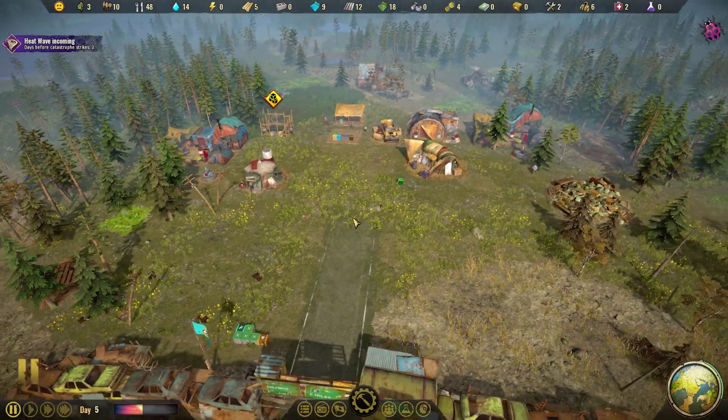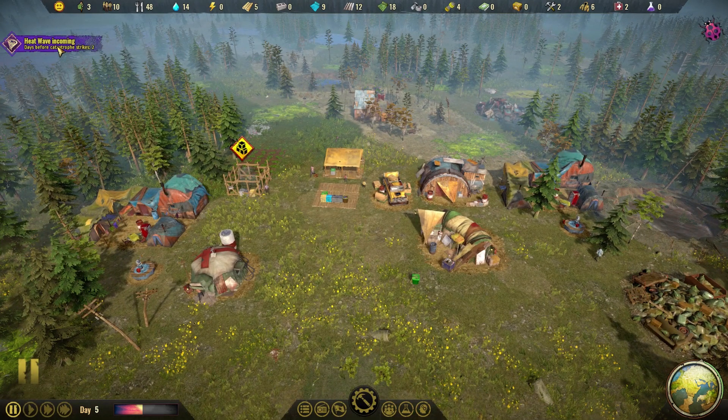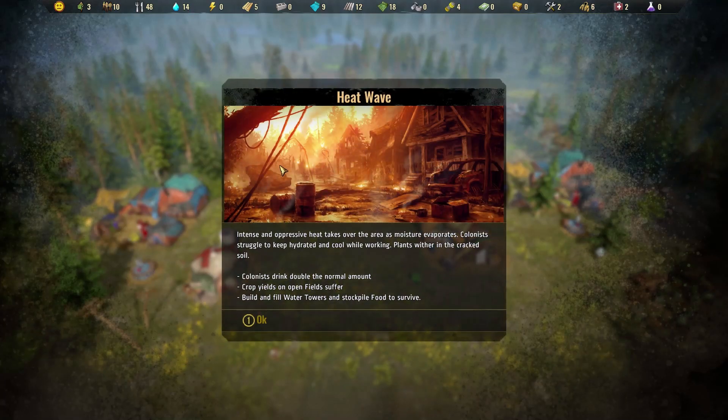However, we do have a bit of an issue inbound. In two days we're going to have a heat wave — this is our first catastrophe. The game throws different catastrophes at us. So the first one is a heat wave: intense and oppressive heat taking over the area. Colonists are going to struggle to keep hydrated. Plants wither in the cracked soil. Colonists are going to drink double the normal amount.